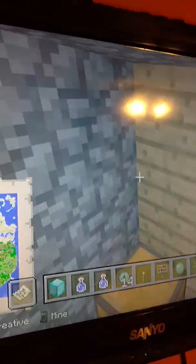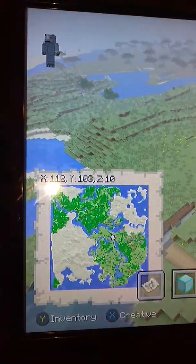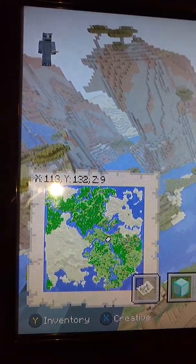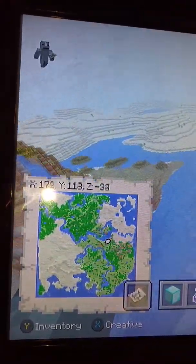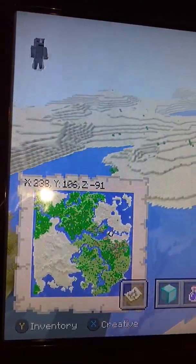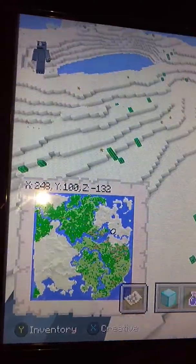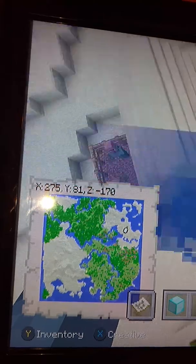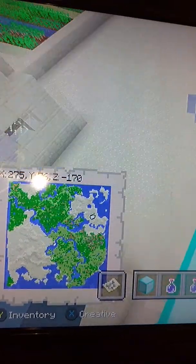Here's the chest with two more iron boots, another iron chest plate, iron leggings, apples, a diamond, and a saddle. Now I'm going to show you village number three — and yes, there is a desert temple actually.